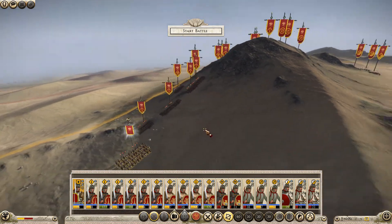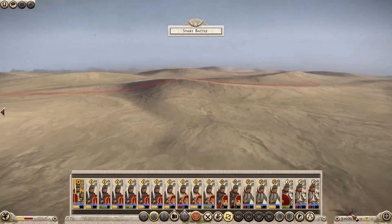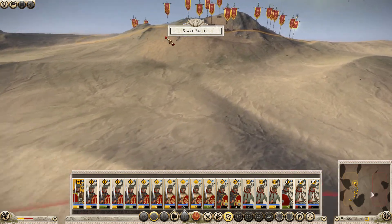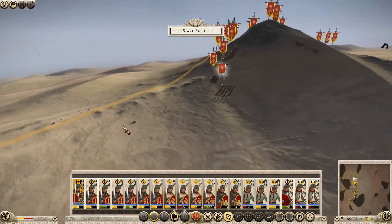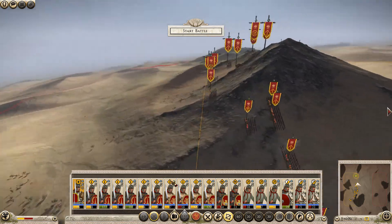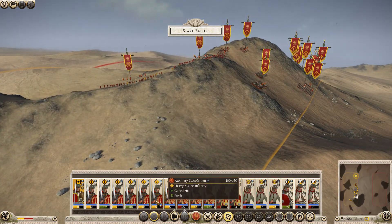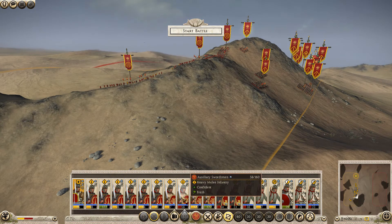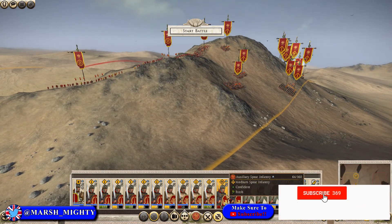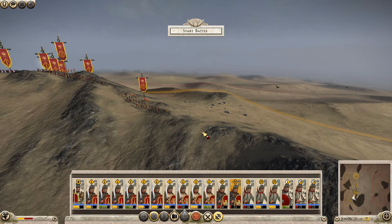I'm also going to do the same with my general if possible, though it might be more difficult because they're going to come from this direction. So it's just trying to hide my units so they're not in view. My horses are not in view there which is good. If I keep my general down there I'd rather have him close by to secure the line, and then we'll bunch up these units up here. They do have some cohorts which are good, and auxiliary swordsmen. The spearmen are quite weak so I'm just going to put them on the wings just to do some defending.